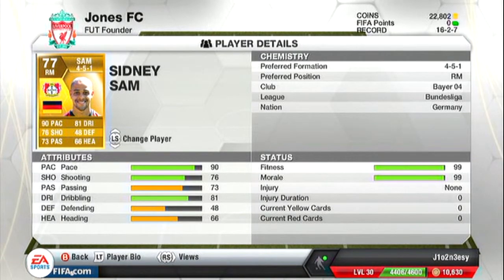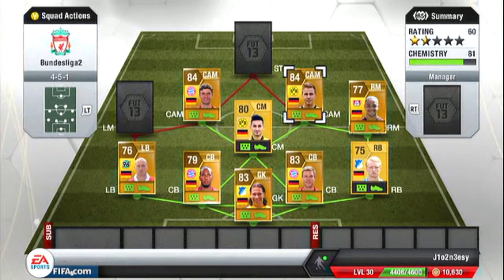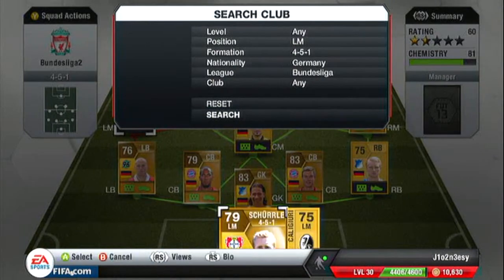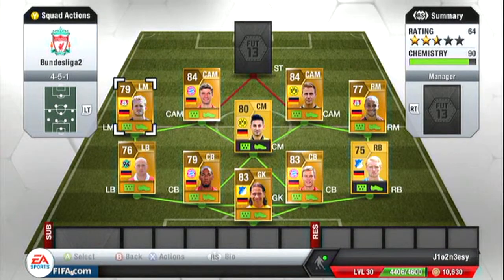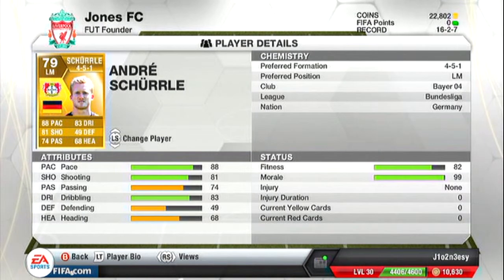Next we move on to our right mid, Sidney Sam — a great player from Bayer 04. He's only 950 coins and he's got 90 pace, 76 shooting and 81 dribbling, which is quite good for that price.